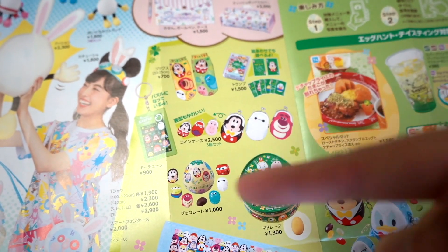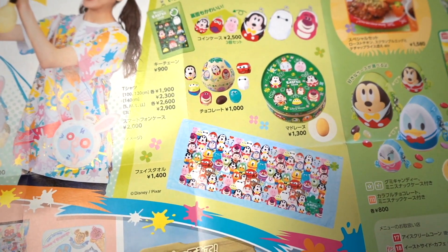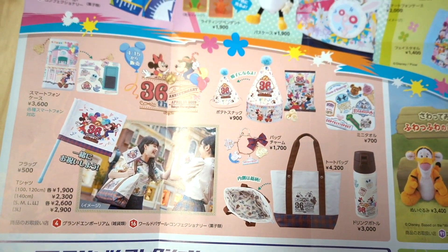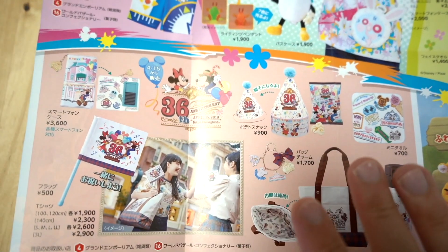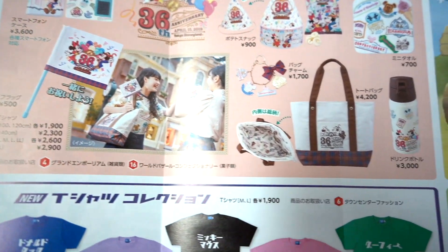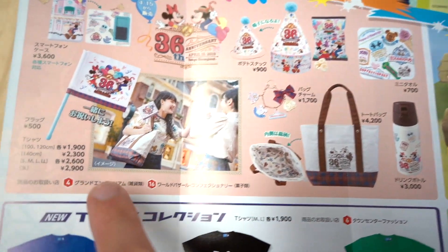We also have generic Disney Easter merchandise, which means it's available at both Disneyland and DisneySea — socks, playing cards, chocolates, and a big bath towel. We have all this up on the website, so I'll put a link in the description. Down here is the 36th anniversary merchandise, which is not on sale until April 15th. This is the only thing they're doing for the 36th anniversary since it's not a major one — we just finished the 35th. There's a smartphone case, a little flag, tote bag, water bottle, mini towel, potato snacks, and a t-shirt.